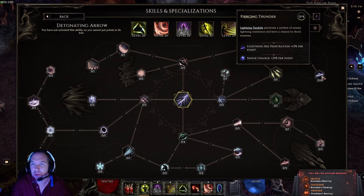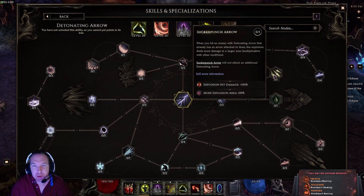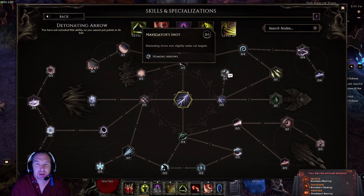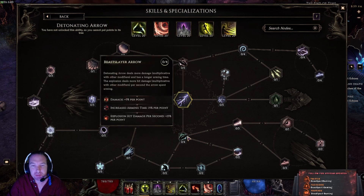There's a Sucker Punch node: hitting an enemy with Detonating Arrow that already has an arrow attached causes the explosion to deal more damage in a larger area. If you hit them twice before the first explodes, it won't trigger two explosions — still just one, but more damage. There's shock chance, a homing arrow that slightly seeks targets — don't expect a U-turn. Shock converts to poison, poison chance at 200 percent, explosion hit damage at negative 50, and no added bow damage — this is mainly an elemental damage conversion path.